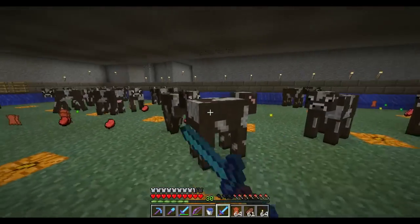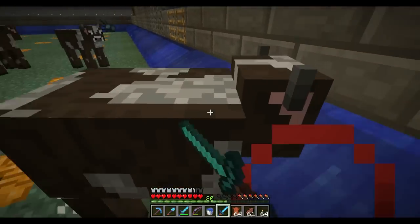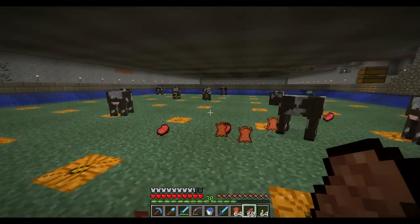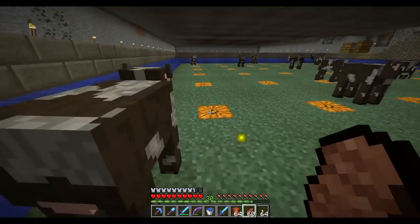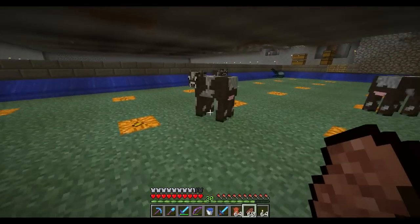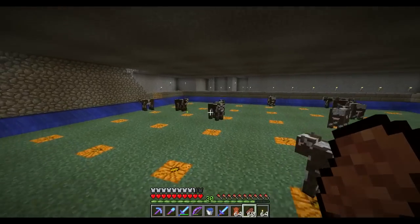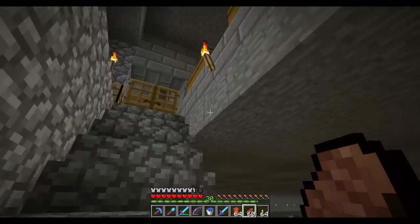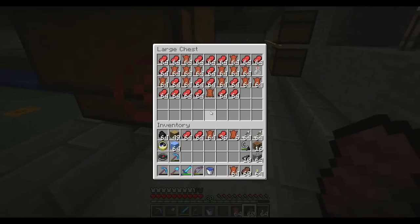Also, the person who stole the 10 diamonds and 25 iron from me gave it back, as well as some enchanted items as an apology. So everything's all good now — I got my diamonds and iron back, plus some nice enchanted items with sharpness and fire aspect and stuff like that. In fact, this is one of the swords from that. This sword's about done though — I got a couple more.